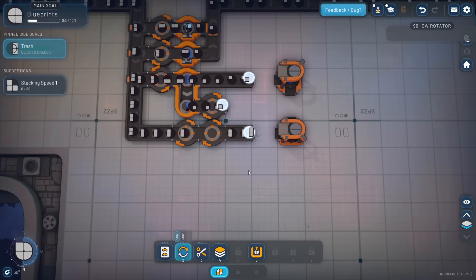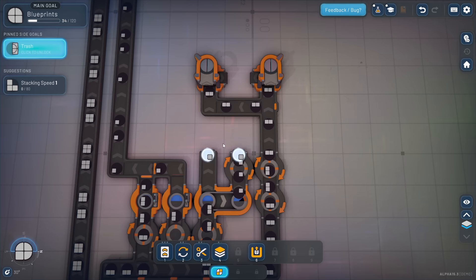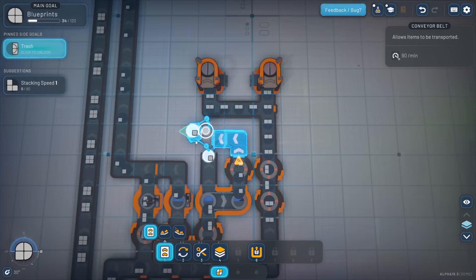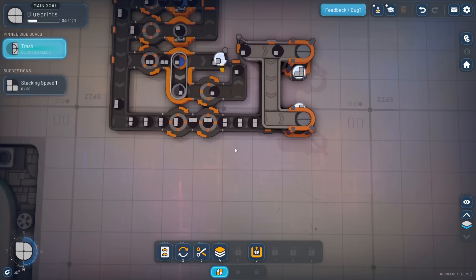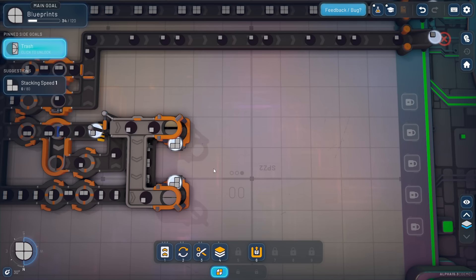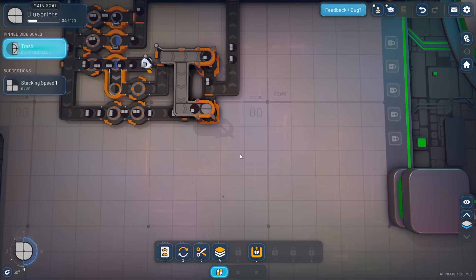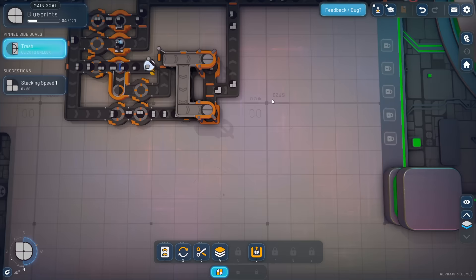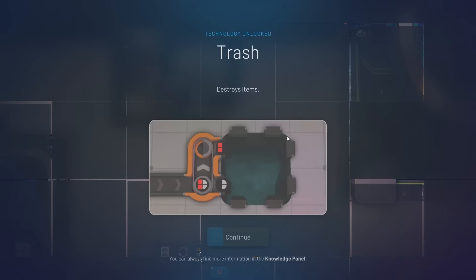It doesn't matter who's on the bottom and who's on top. The way I set this up I think I need to rotate these two more times. That goes on the bottom. These guys I might have to wiggle around and go up - something like that. There we go, check it out! Let's bring our output belt and connect up to any of these. Wait for the blocks to clear and this should be what we want. Awesome, I like it. We're getting those on the belt. Let's unlock our trash block.